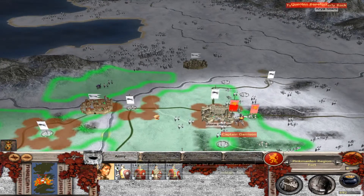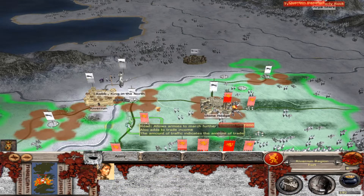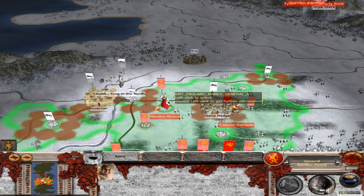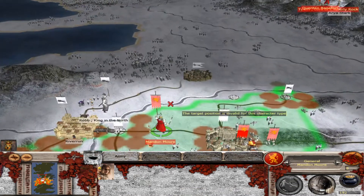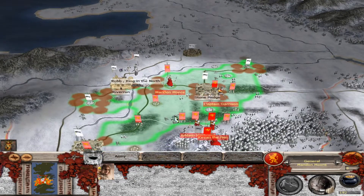What I ended up doing was throwing a fort down here, and that would block that off. Throw another one, I believe, right here. Because then that would block that point off, and all three of these would link up with my other fort, and that would block both of their crossings.